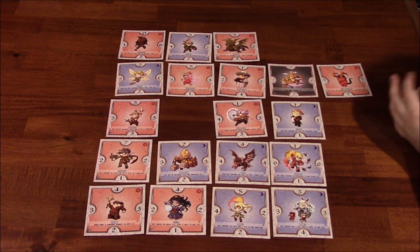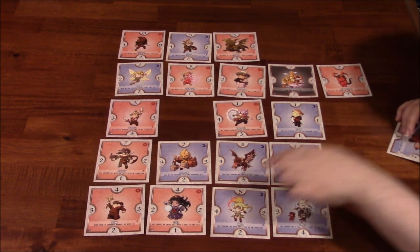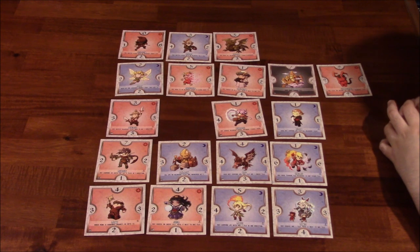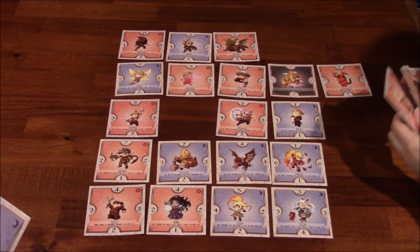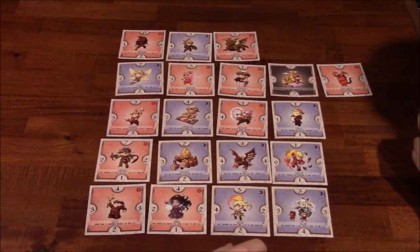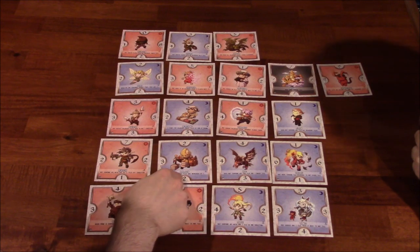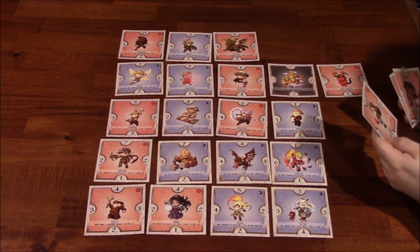That ability — 'may compare numbers with any one tile in one direction' — that was only one tile in one direction. I think you got that confused with the general rule. She does not attack that one. I'm going to do this one: 'plus one point for adjacent enemy tiles at the end of the round.' This four beats the one. 'All numbers on adjacent tiles are increased by one' — but it still wouldn't matter, I can flip this one though. Nice.